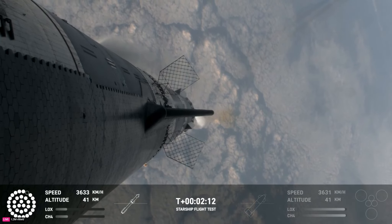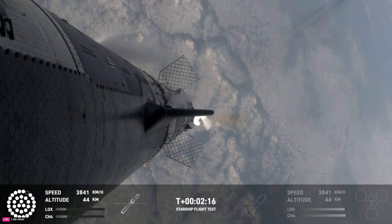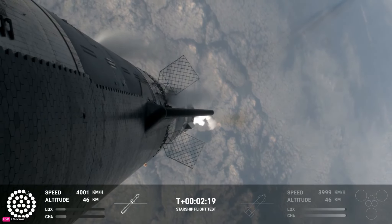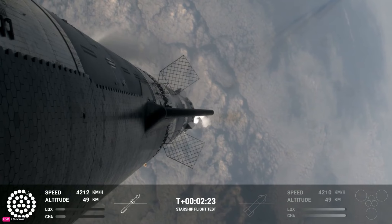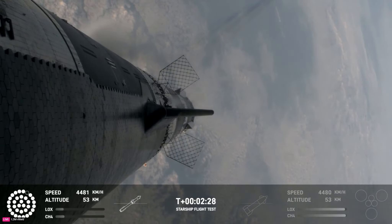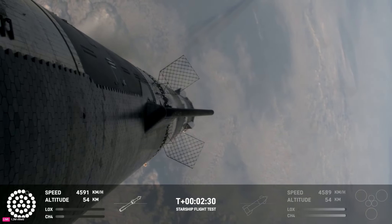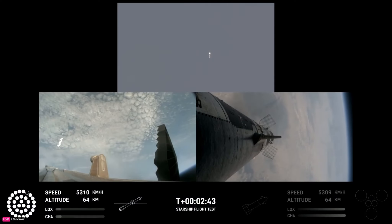After that, the booster is going to do its flip, start heading back, and then the ship will be on its own power on its way to space. That should be coming up in just about 30 seconds from now. Still looking like 32 out of 33 Raptors lit on the booster. We'll start to see those stagger down — they're going to turn off in banks, so you'll see the engines on the bottom left screen start to turn off in different groups, until you'll see those three center ones lit.